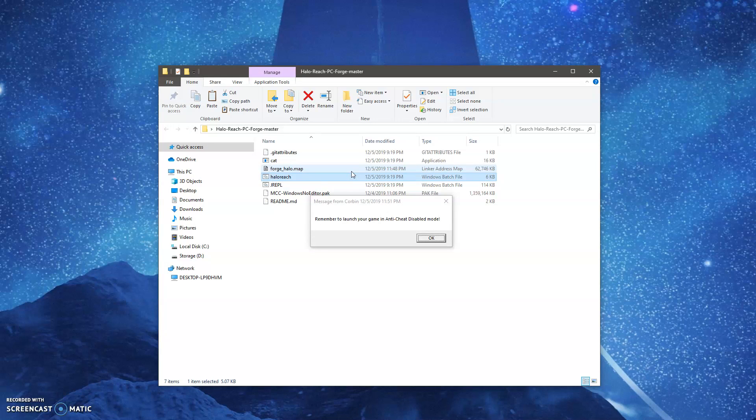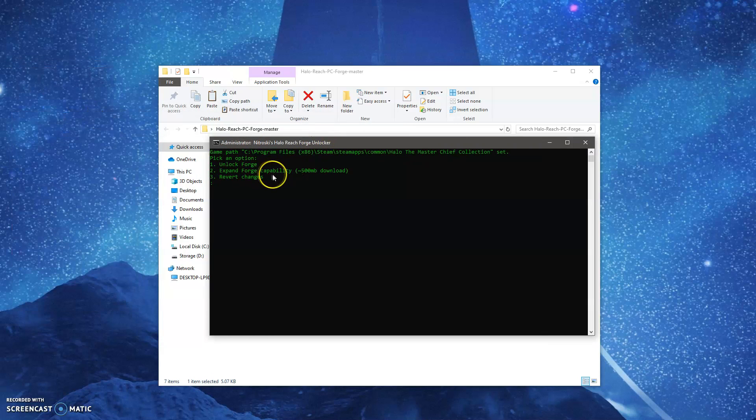Next, you're going to see this: remember to launch your game in anti-cheat disabled mode. You don't need to do that if you're just enabling forge, because forge is not technically a mod — you're just enabling it so you can use it, but it's still in the game. So you can actually play with matchmaking and still have forge on there. But what you cannot do is run as administrator and then expand your forge capabilities. The reason why is because you are downloading a modded map in which they injected a whole bunch of tags, and those tags represent the vehicles and items in the map that were not originally there.